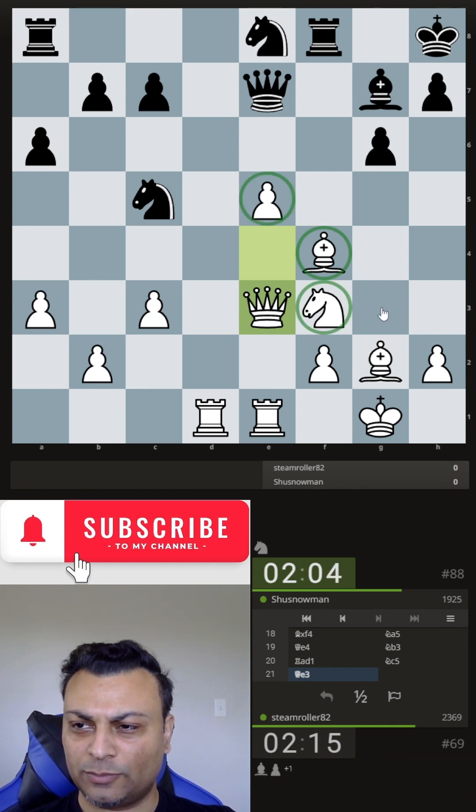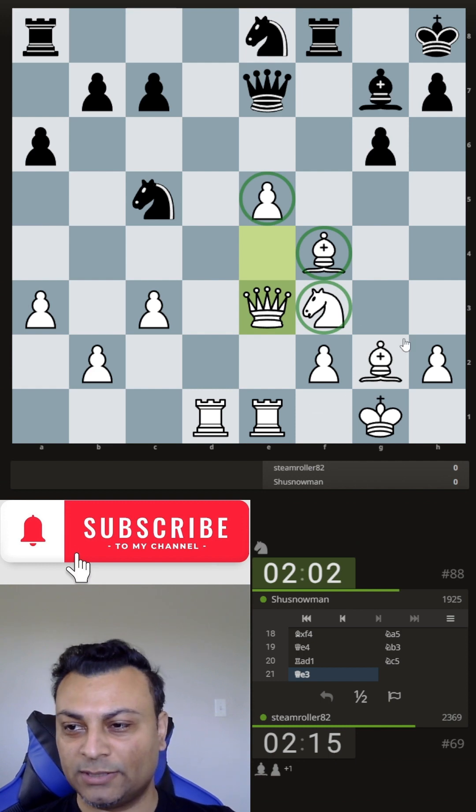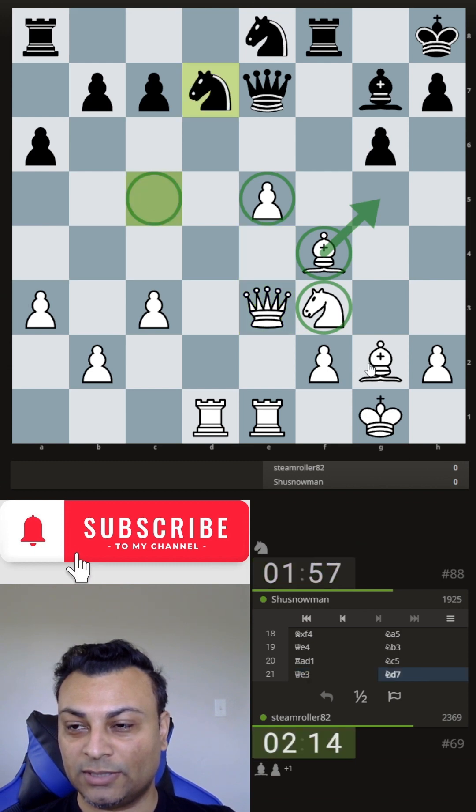And I think I have an extra pawn, but a compromised king side. Right now, bishop g5 will win the knight. So he doesn't allow that.